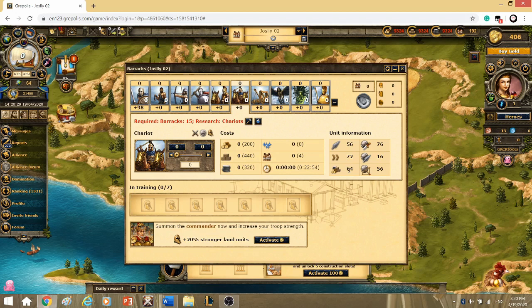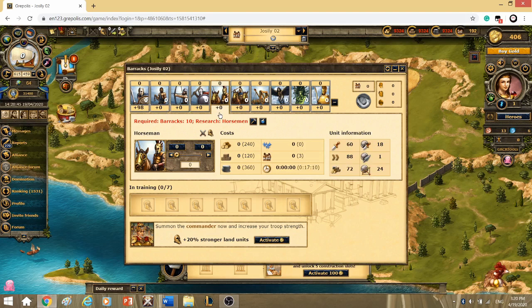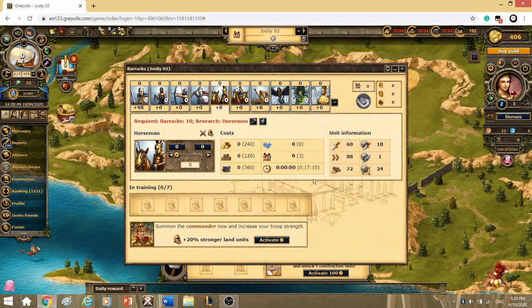Moving on to blunt weapons, we have Horsemen, Griffins, and Harpies. For this one, Griffins have the highest attack value, then Harpies with a bit of a difference, and then Horsemen. Harpies and Horsemen don't have a lot of attack value difference.